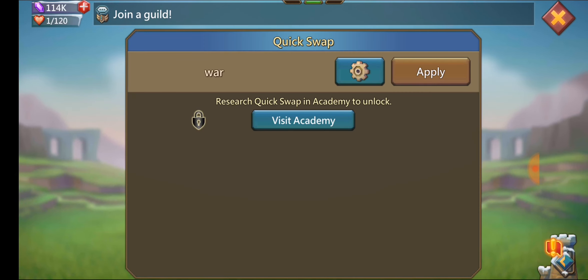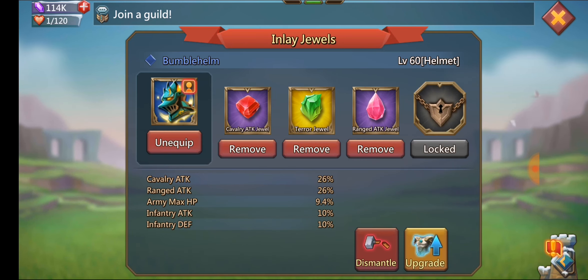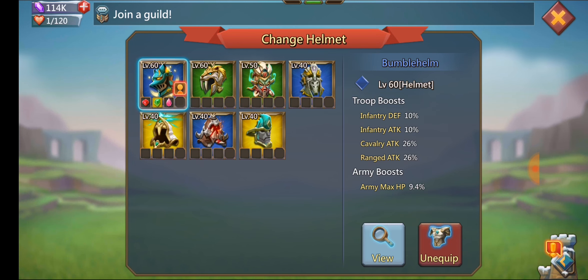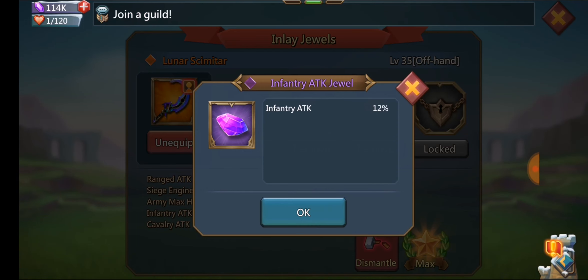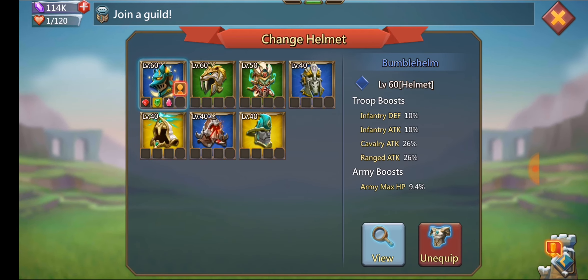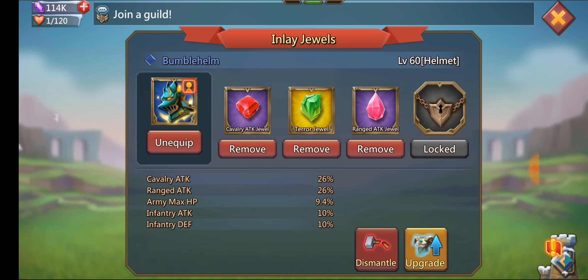Now we'll go through my gear. I've got 184 range, 145 infantry, and 152 cav on this, plus 32% army HP, some army defense, infantry defense, and some range and infantry HP as well. That's because I have some gold terror jewels in my gear right now. I was messing around with jewels — purple infantry attack jewels usually have 12%, technically more attack, but the terror jewels also gave 10% defense and let me replace a couple purples and create another gold.